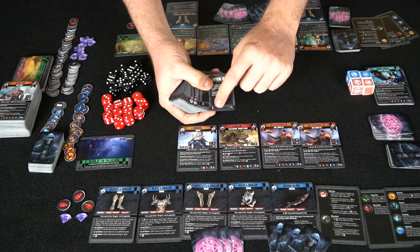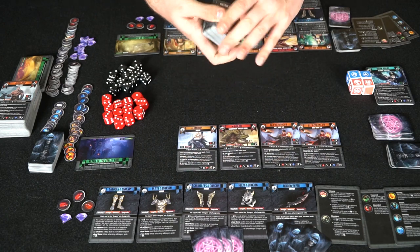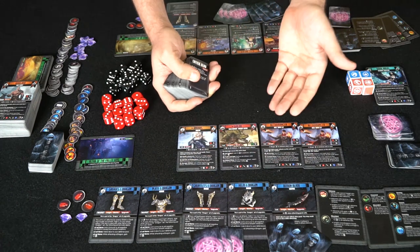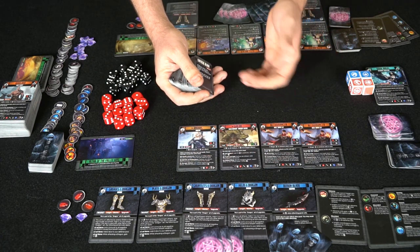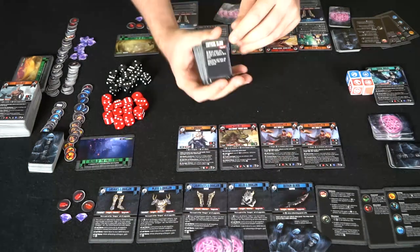On the bottom left is the cost of the card — some are three, others are zero, it just depends on the card. So if you have five points left, you can get a zero, another zero, and then a three — that's three cards for three points. Cards also have a spell cost at the top.